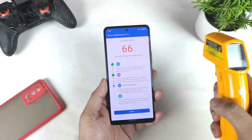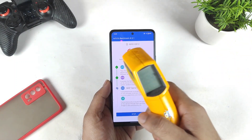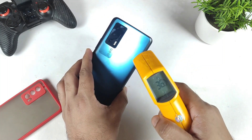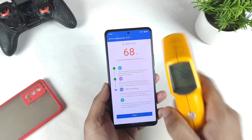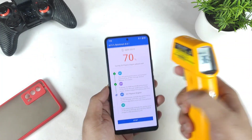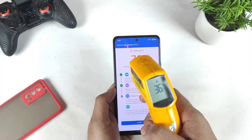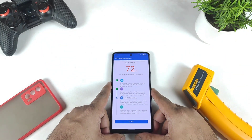Right now the benchmark progress is at about 66% complete. Let's check the temperatures: it's 36 degrees Celsius at this moment on both the front and back of the phone. Room temperature remains at about 29 degrees Celsius. Let's see what final AnTuTu score we can get on this iQOO 7 device.